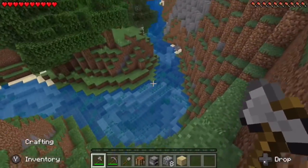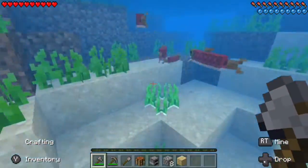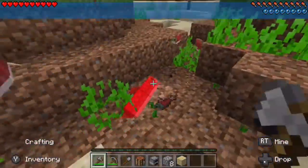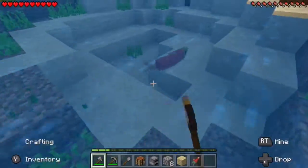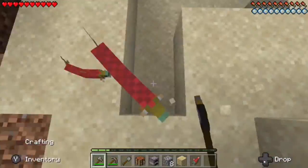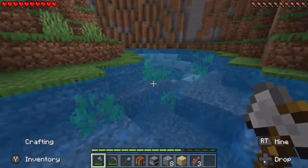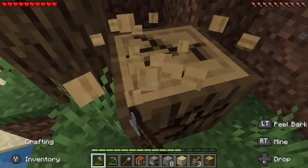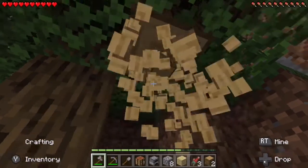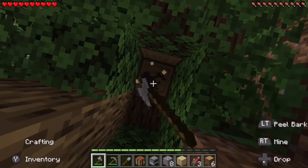Now I'll be on my way. Let me just grab a couple of these fish for food in case I have a hard time finding any. Three fish should be fine for now. Let's get 16 total — that will be one stack of wood.